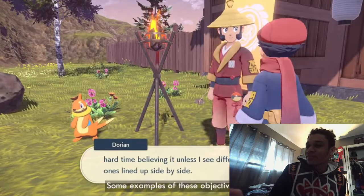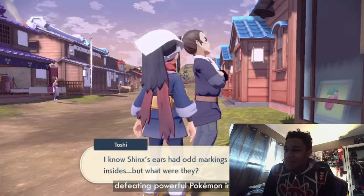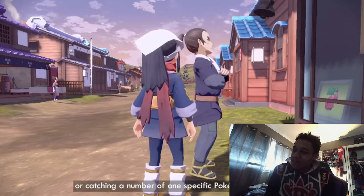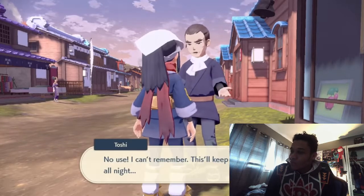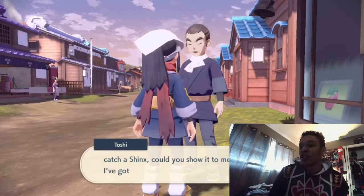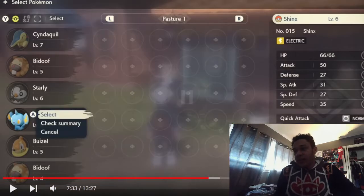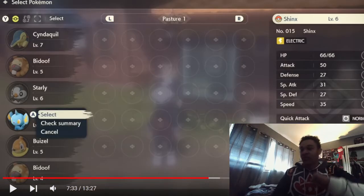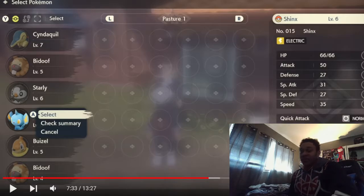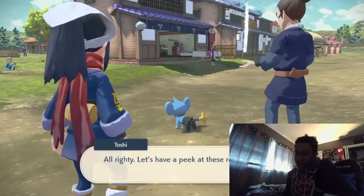Some examples of objectives include discovering a specific Pokémon, finding items, defeating powerful Pokémon in battle, or catching a number of one specific Pokémon for research. These missions don't seem like they're going to be very long — just catching and battling mostly — so it'll be good to switch between them quickly.